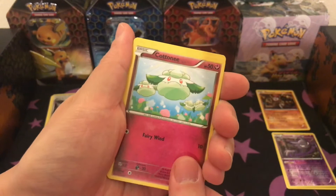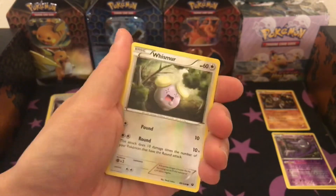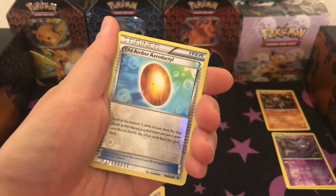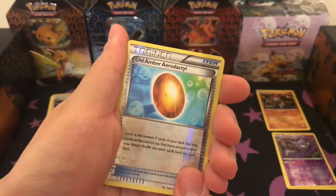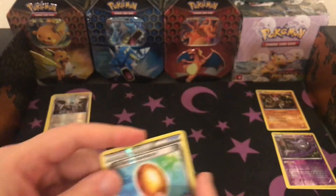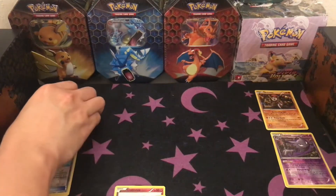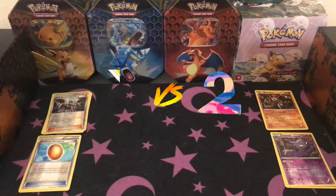Is that like cotton candy? That's Minccino. It's a reverse holo Old Amber, okay, or a Doctor. Another Snorlax! I got a double Snorlax. I think I win! You think you win on that one? I think that one's a tie — we'll have to see the very last one.